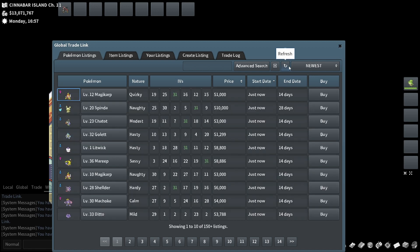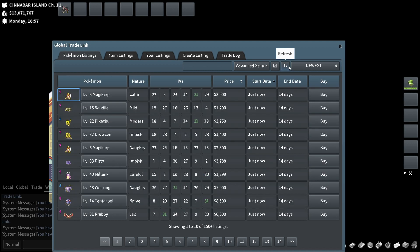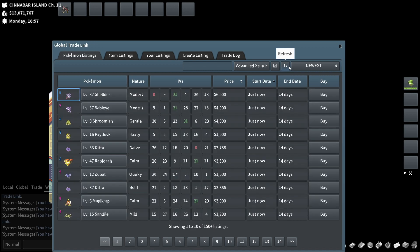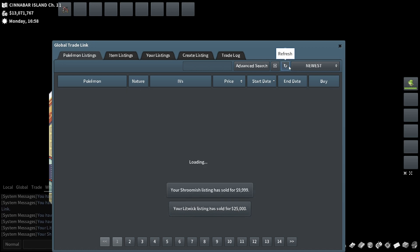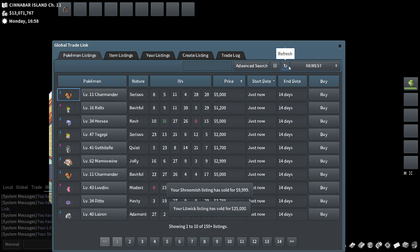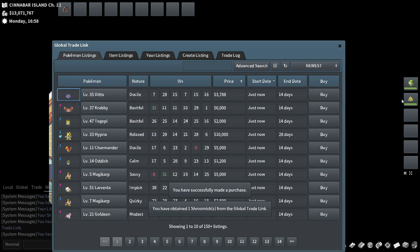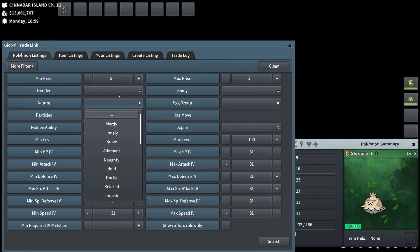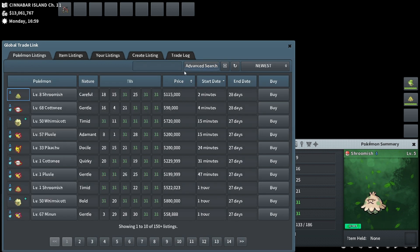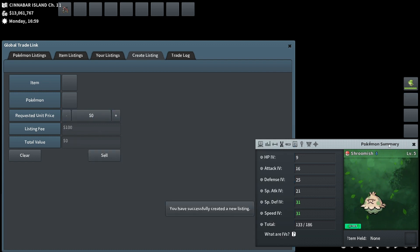The basic idea is: find something with a 31 IV and good stats around it, preferably male because it's good for breeding, and that will drive its value up. The Litwick already sold for 25k and the Shroomish just sold for 10k. So that's great proof — I got it for a low price and this is one where it's just obvious it would never be worth less than 10k. 40k — four times our money, doing essentially nothing, just being quick enough.